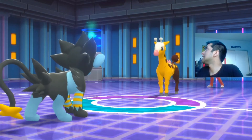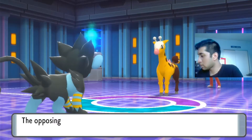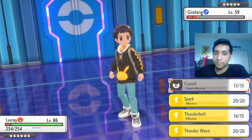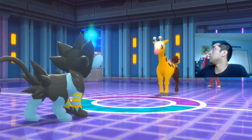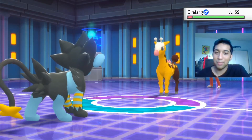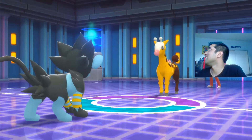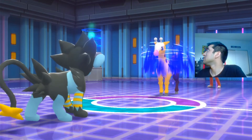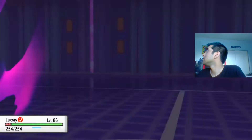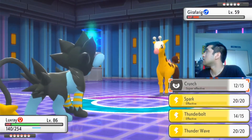Trick Room — mates. Girafarig goes first I think. What do you have? Light Screen, Psychic, Thunderbolt, Trick Room. I think it's gonna use Thunderbolt. Actually it used Calm Mind — totally forgot that was a thing. Crit — crit. What happened? Defense dropped. Uh oh — it hurts. This isn't even the last one though.